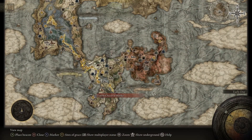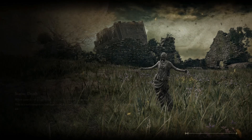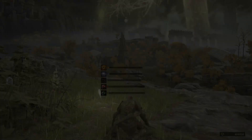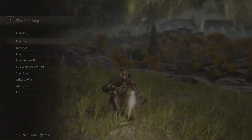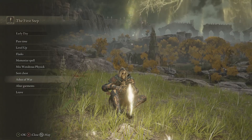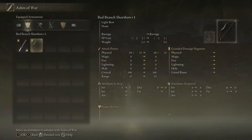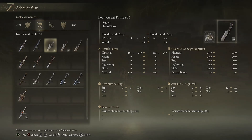Now what you want to do is get to a grace — I'll just go back to the first step grace. Once you rest at a grace after you get the items you need, you'll see there's an Ashes of War tab. You click that and you can change your Ashes of War on whatever weapon you like, and you can also increase the scaling. My Keen grave knives have an S dexterity scaling — look at that.